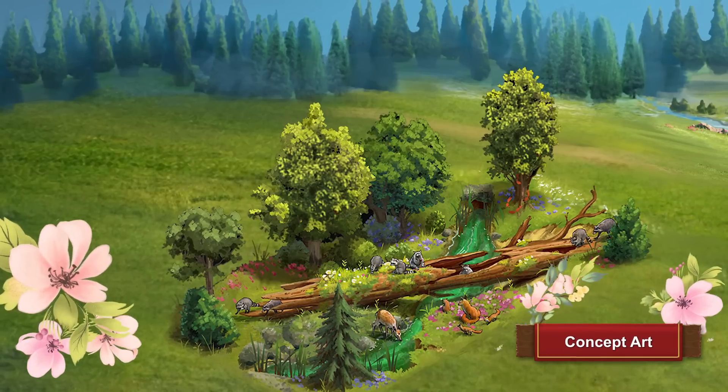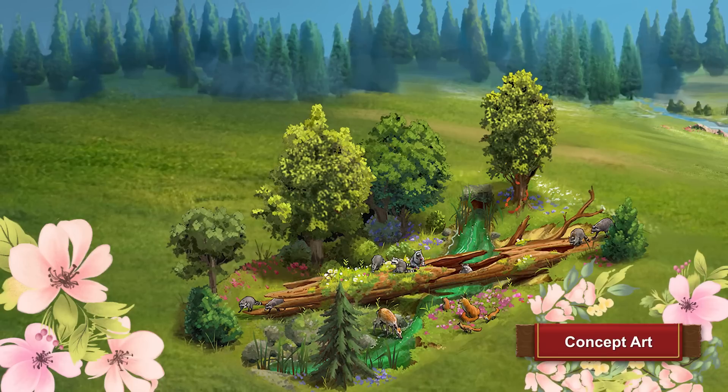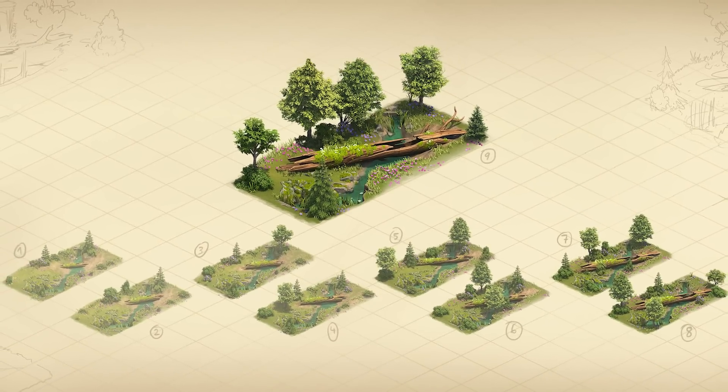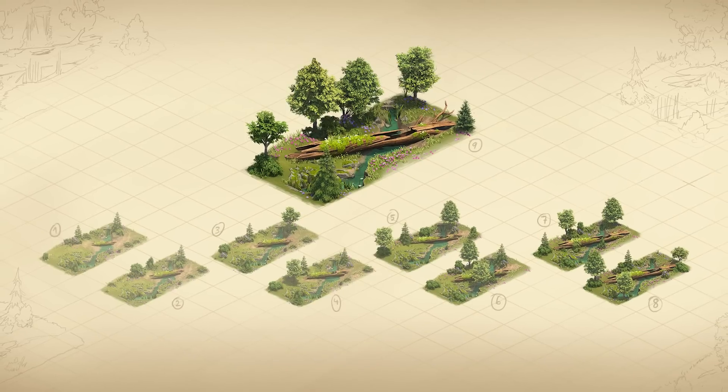With the new main building, the Animal Crossing, you can bring nature back to your town in this event. The building has 9 levels and provides you with additional population, happiness, medals, coins, 10 forge points, and up to 22% attack boost for your attacking armies.